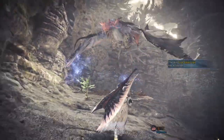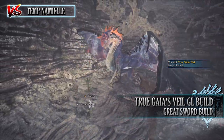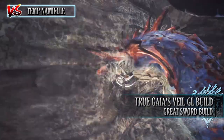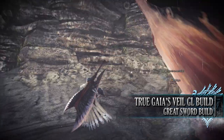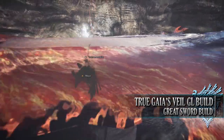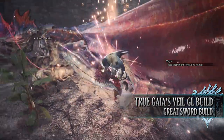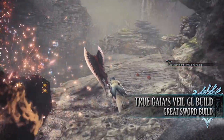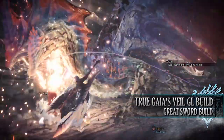Which brings us on to the fifth and final build, which is the True Gaia's Veil Guiding Lands build. This build makes use of the Shara Ishvalda set bonus, which means we do have to take into account what mantles we are bringing into a hunt. As a result, it is an incredibly tough all-round build providing damage options, survival options, and quality of life options. It also provides the basic Guiding Lands skills we need to farm the monsters found in the Guiding Lands.